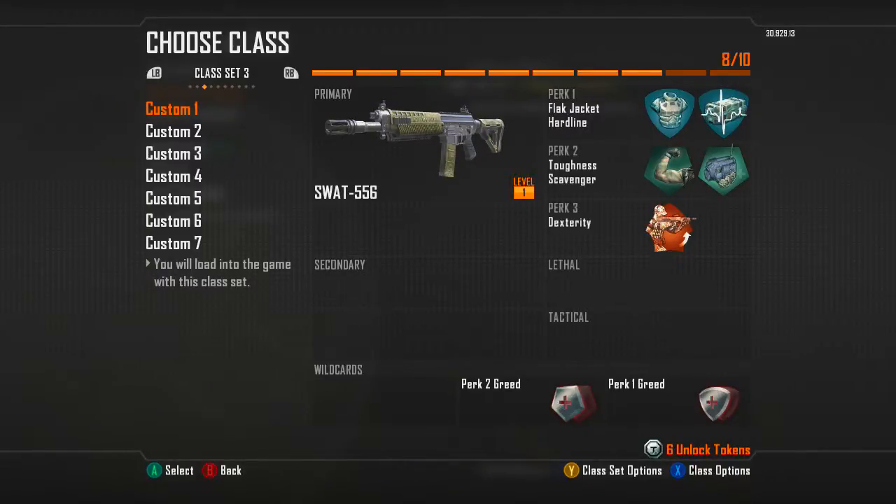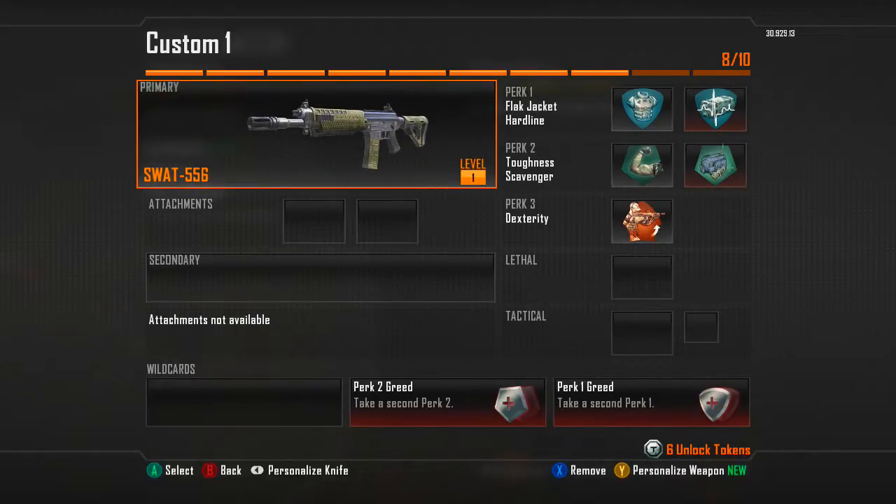Hello everybody, Fat Marksman here. Today I'm covering the SWAT-556. I'm not sure where this gun originated from, but I think it's a new gun in the Black Ops 2 series, so let's get started.